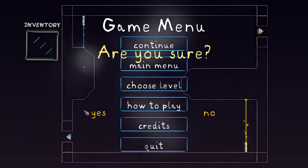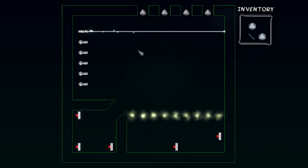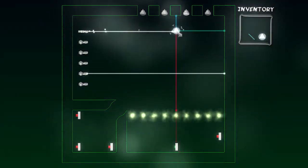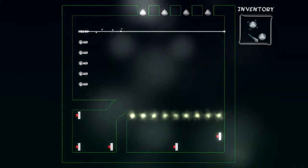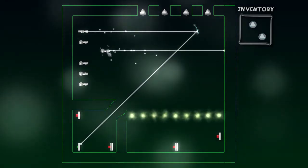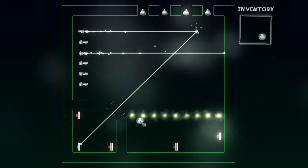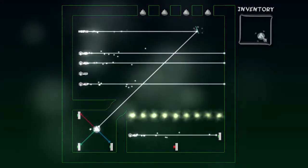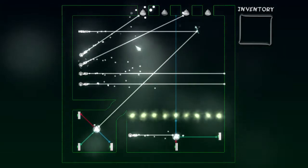I'm going to jump to one of the later levels in the game just to show you. Here's a puzzle — this is when things start getting more and more complex. We have these things over here, which are prisms. They will split the light into its base colors, which was a wonderful idea from Douglas Wick, our tech lead. To solve this puzzle, we have to activate these switches to activate these extra emitters in order to activate all of the receivers. So we can hit all of these at once by splitting the light and bringing this down here. You'll notice the music is swelling as all the different mechanics come into play.